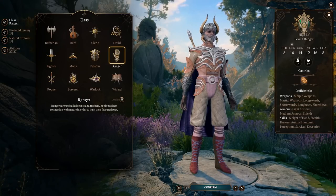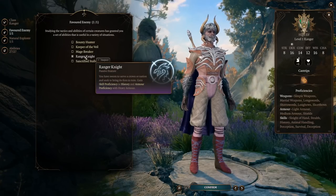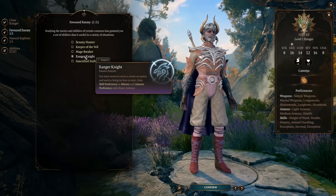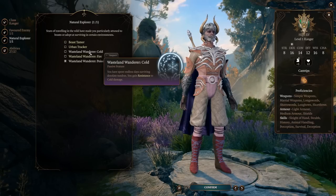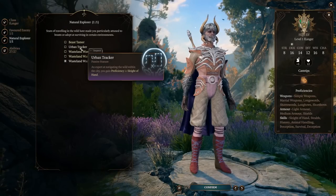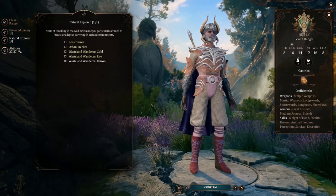First, let's start off as a ranger at level one. As the bow user in the group, for your Favored Enemy I like to go Ranger Knight so you have proficiency with heavy armor — meaning you now have proficiency in light, medium, heavy, and shield. For Natural Explorer I like to go Poison. It's pretty easy to find fire and cold resistance throughout the game. We're going to use Astarion for this demo because he's the dexterity guy.